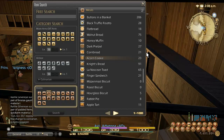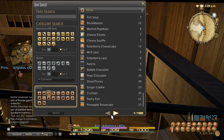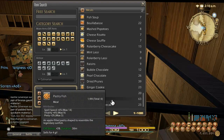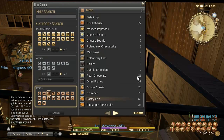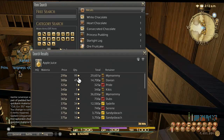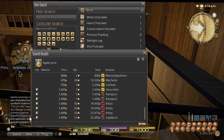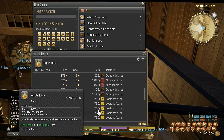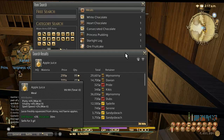At level 40, you once again want to stick to Limsa Lominsa, and the same trick works here. The leve at level 40 is for either pastry fish, which are kind of expensive — so I don't really recommend those — or apple juice, which tends to be really cheap. You can find it for around 300 gil for 99. The high quality stuff is a bit pricier right now, so I'd stick with the lower end.